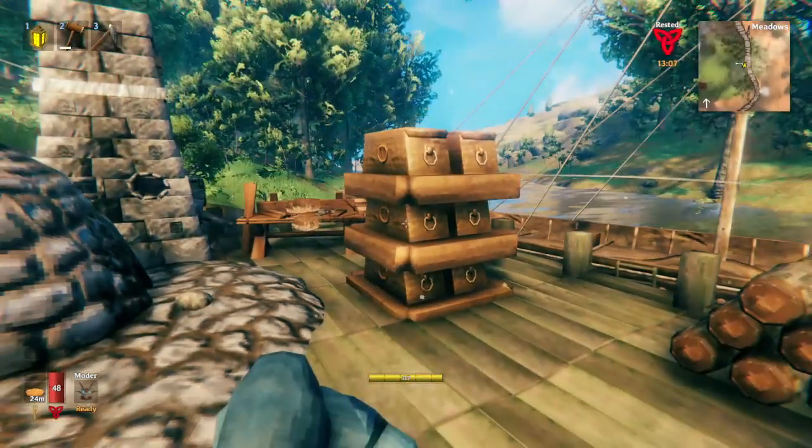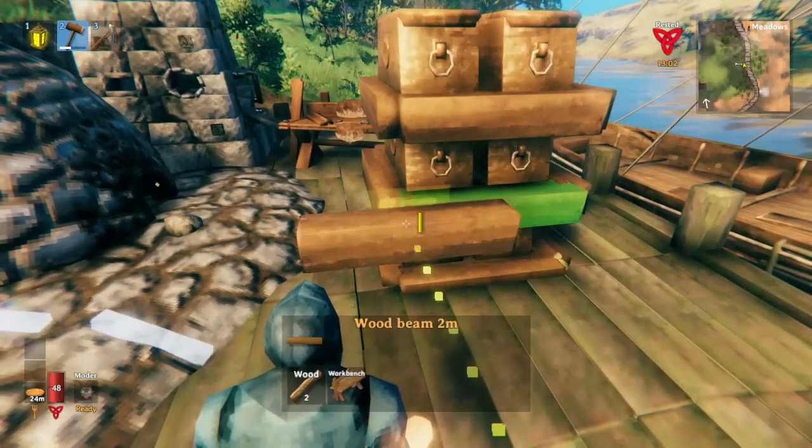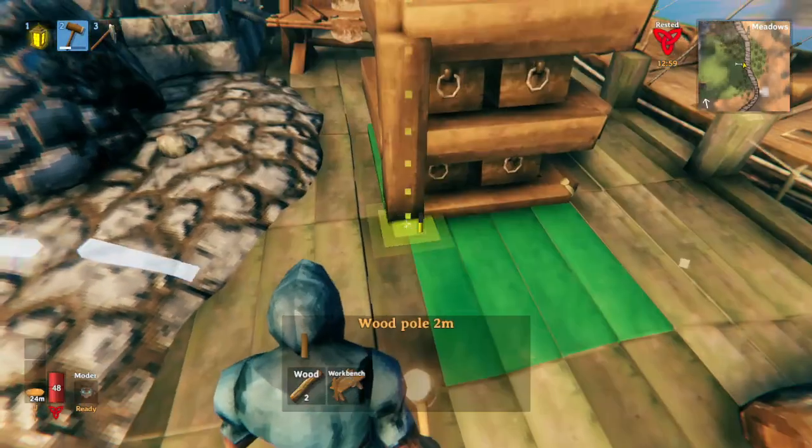We finished each square and look at that. We now have our stacked chests. And that's the basics of it. Obviously you could trim it up further if you wanted to — you could do something like this.